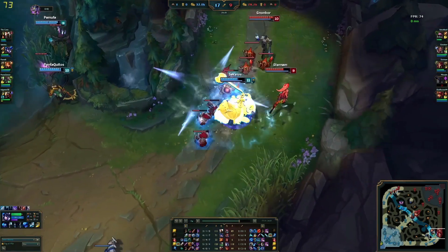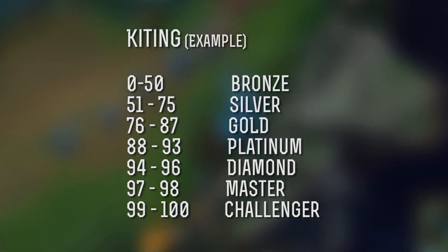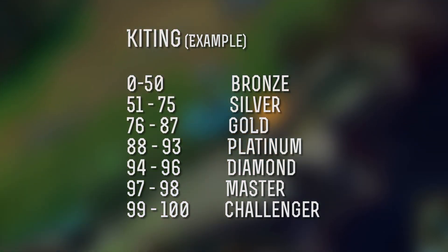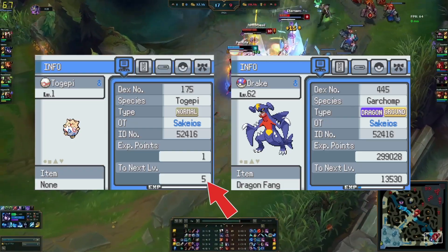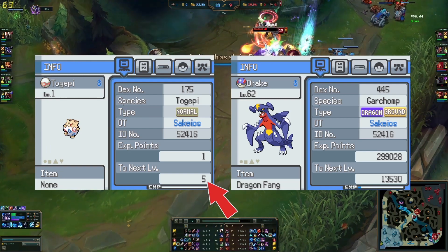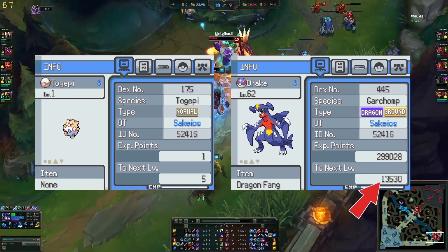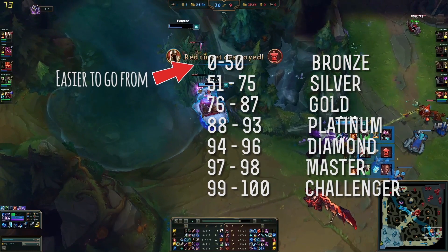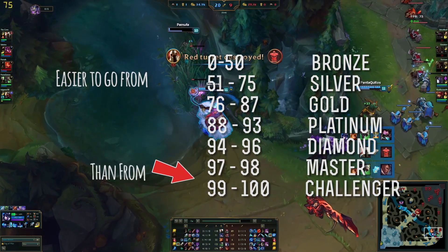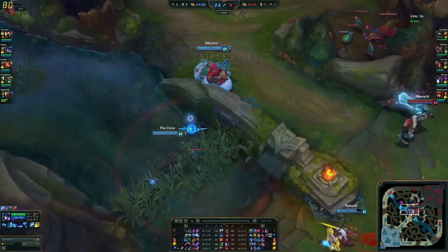Each individual skill can be measured on a scale. Coming back to Pokémon — the experience needed to go from 1 to 2 is going to be much, much lower than going from 99 to 100. This basically means that if you train a skill that you're very bad at, you're going to notice improvement much faster. On the other hand, if you practice a skill you're already good at, you're not going to notice much improvement.